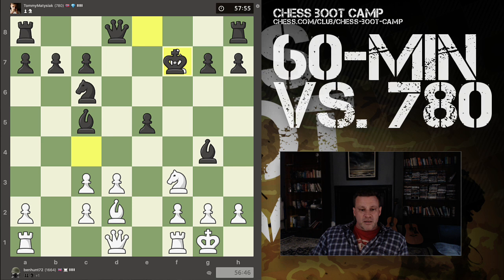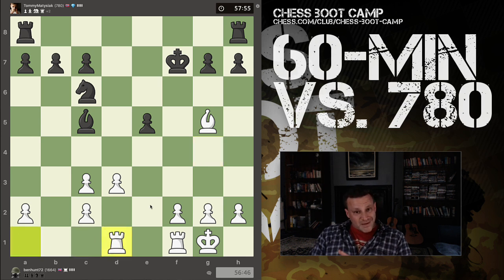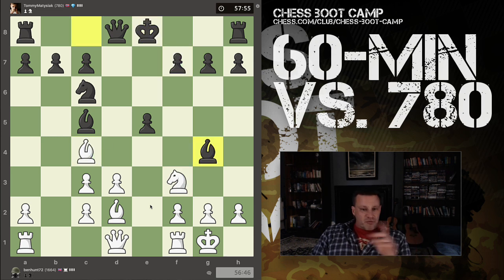Actually — hang on — queen can take. Queen takes, I take. I missed that completely. I missed that the queen could take. That setup did not work. The reason it didn't work is because the squares that my knight could move to with check were not free. The check has to force the king to move again. So I can't go here because queen covers, I can't go here because knight covers. That's why it didn't work.